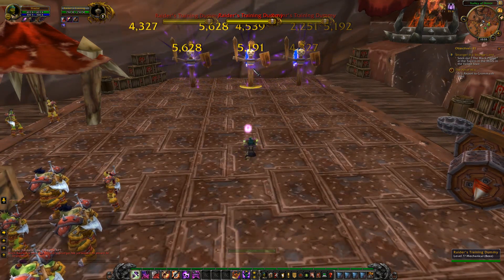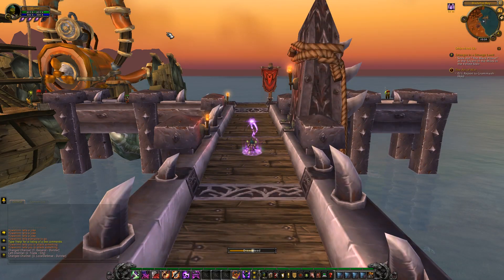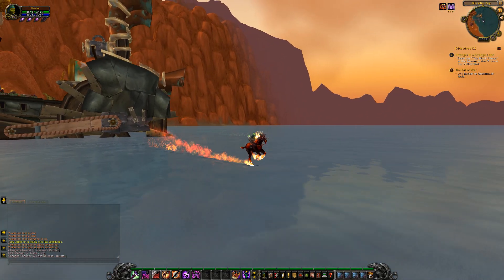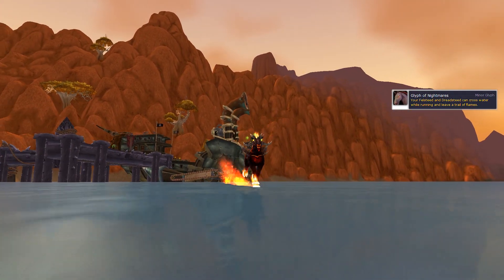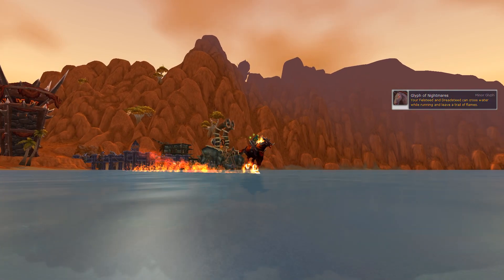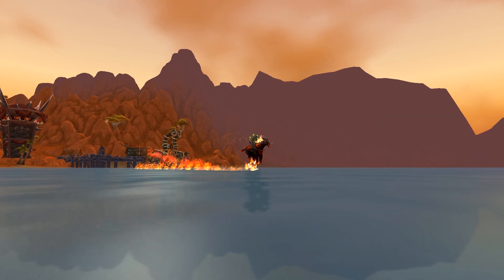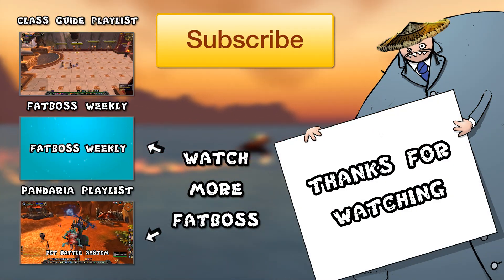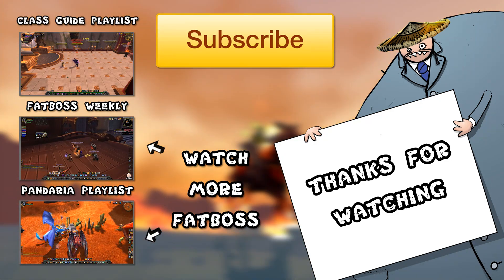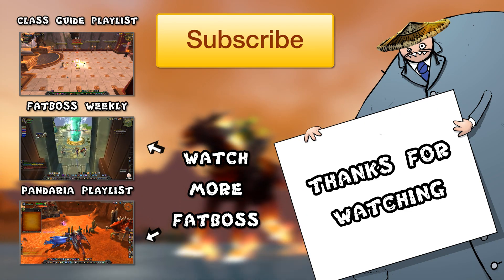For Minor Glyphs, these are all pretty cosmetic rather than functional. The Glyph of Nightmares is useful for PvP — it makes your Felsteed able to run on water, so in Deepwind Gorge for example you can run straight across the water instead of taking the road. Other than that, everything is cosmetic. That's everything you'd need to know about Warlocks in Mists of Pandaria. Big thank you to Matt for joining us. If you'd like to see more, give us a thumbs up, and make sure to comment, rate, and subscribe.